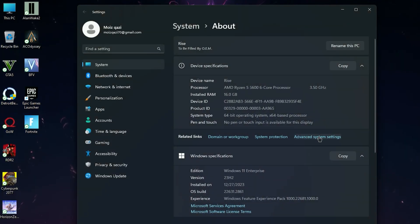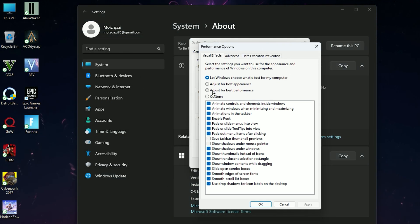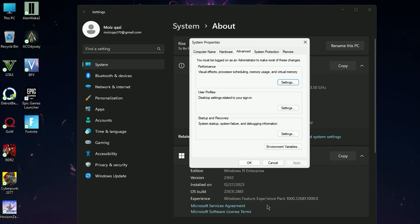Now again open Windows properties and go for Advanced System Settings. Click on Settings, then click on Adjust for Best Performance. Then check these two options: Show Thumbnail instead of Icon, and Smooth Edges of Screen Fonts. Then hit Apply and click OK.